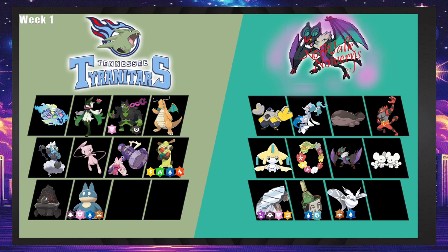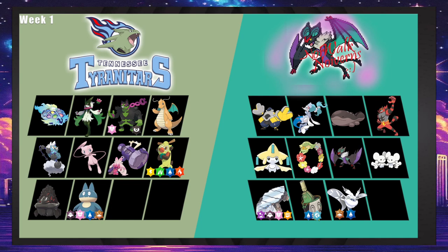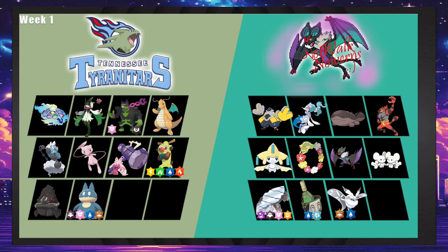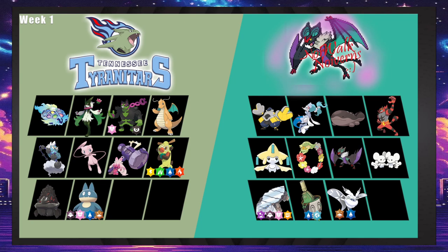Miasquerada has a pretty okay matchup — Triple Axel some stuff, Flower Trick for Primarina. Iron Hands actually looks pretty problematic; you probably need a defensive Mew for Iron Hands because there's not a great answer otherwise. It kind of gets free reign to click Ice Punch, Thunder Punch, and Drain Punch, especially if it's AV coming in on Terapagos or Thunderus and going ham.